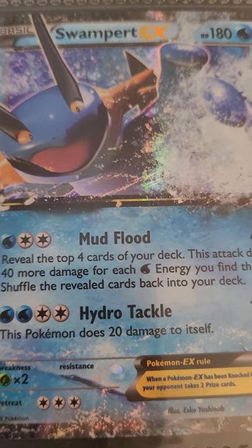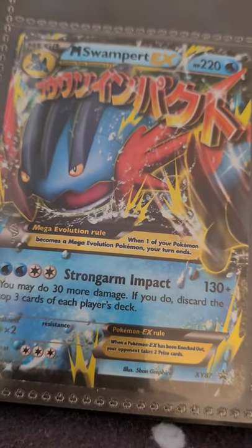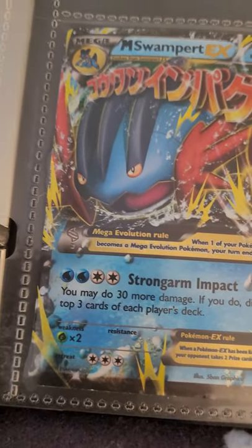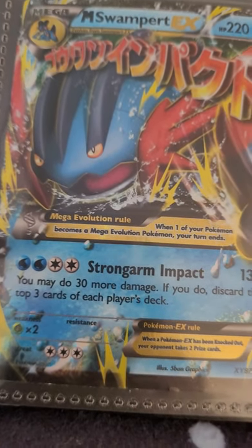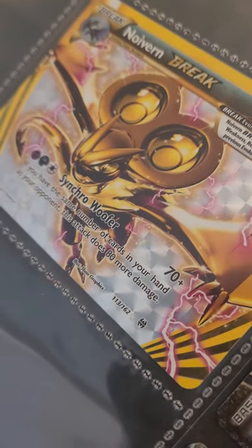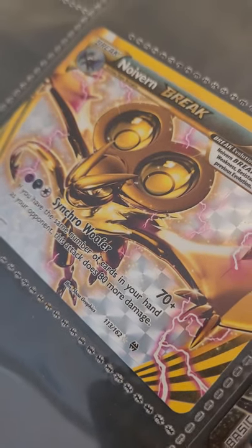There's the Fighting Energy. I have Mudkip and Marshtomp because I have a Swampert EX and a Mega Swampert EX — I got the pack when I was very little. I don't know when this card was made, to be honest. So yeah, I got Mega Swampert, and I have a Northern Break — so that's pretty cool. Those are all my Pokemon cards. I hope you guys enjoyed!